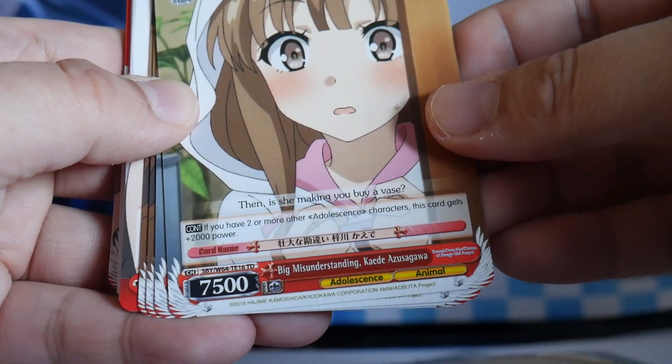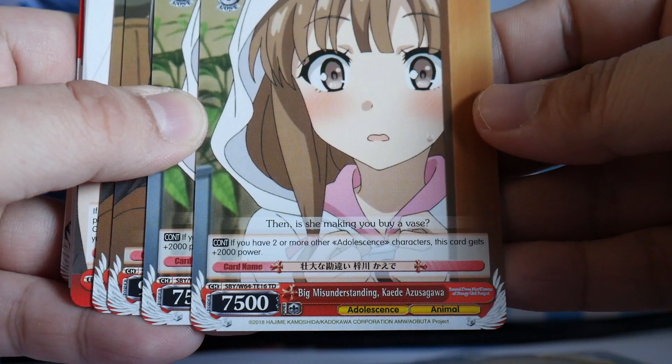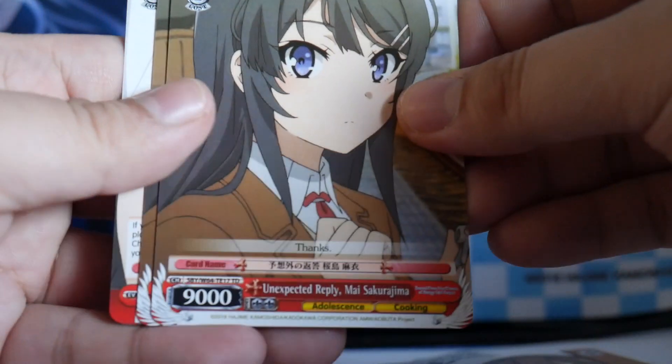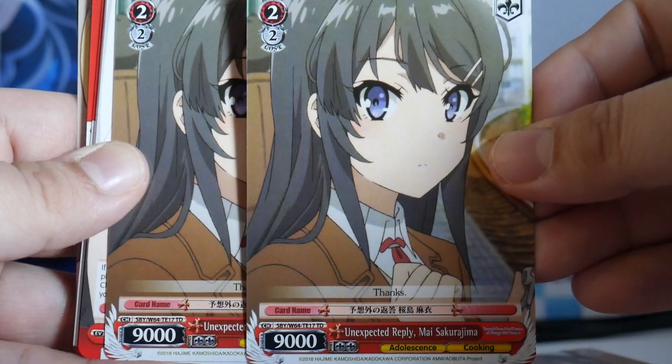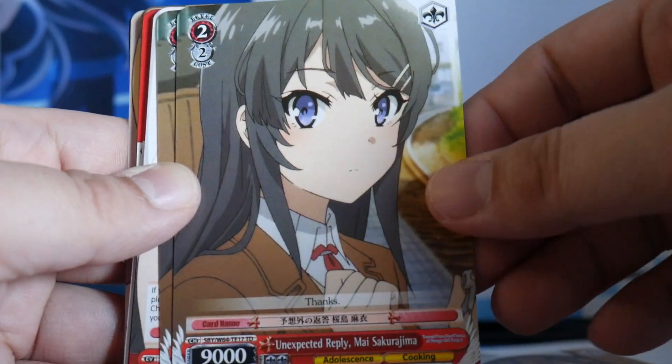Big Misunderstanding Kaede Azusagawa, 2-1 — if you have two or more other Adolescence characters, this card gets plus 2k power. Then you have your vanilla 2-2 that are 9k. This is the card you can bond to — it also gets 2k power from that level 0.